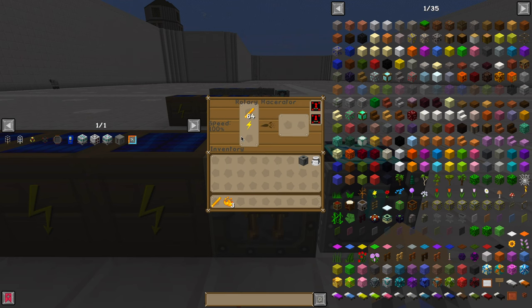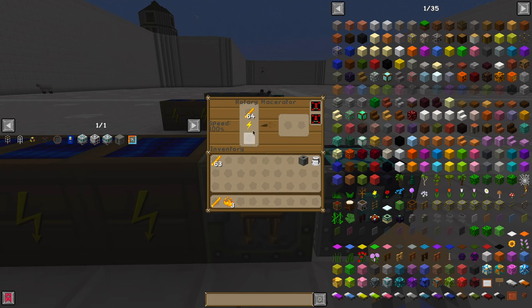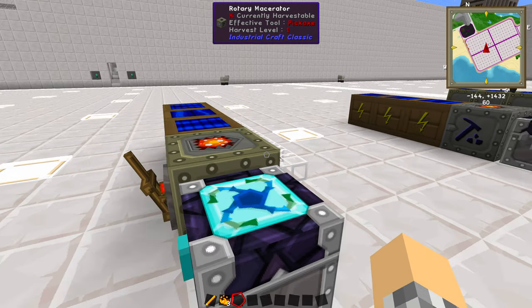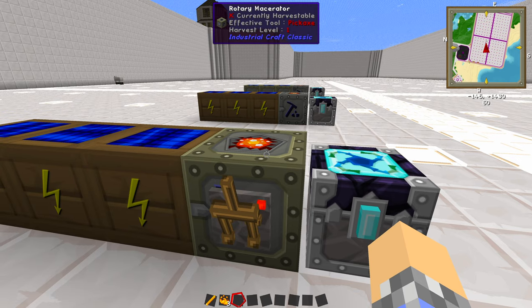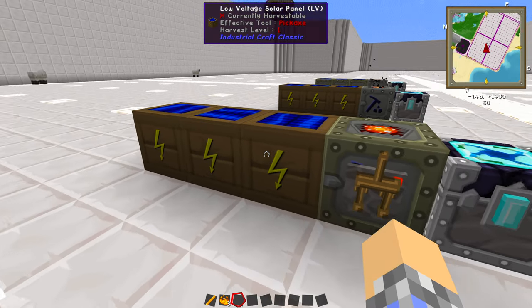There is one catch: if it loses power or it doesn't have anything to process, it'll drain all the way back down to 0%, and it takes quite a long time to get back up to speed. How you avoid that is making sure you keep it powered at all times. If you are using solar panels, I recommend having an MFE because this does run off medium voltage — you can plug an MFE into it directly without it blowing up. Have some sort of power that you can guarantee runs all night.